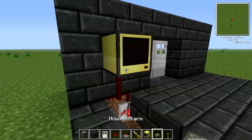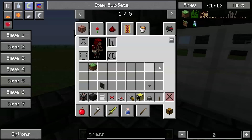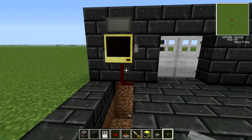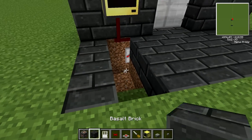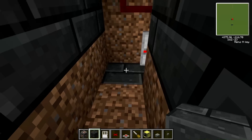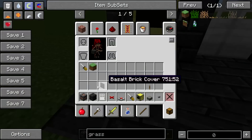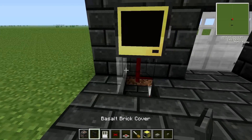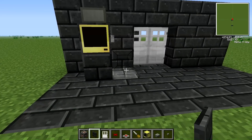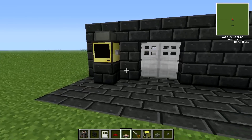And then we need a howler alarm. And we need the button to open the door on the computer. Now we just need to fill this in and make it look nice and tidy. I have some covers to just make it look extra pretty. And there you go — looks pretty compact, and I believe it is very compact as well.